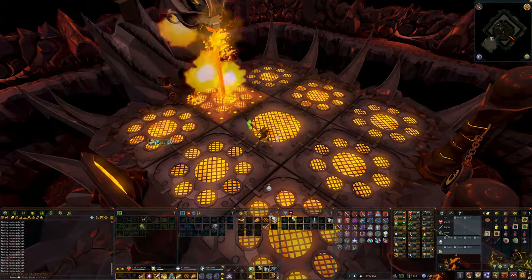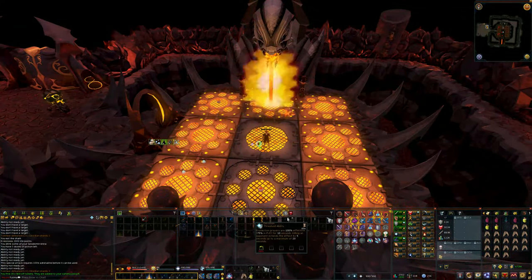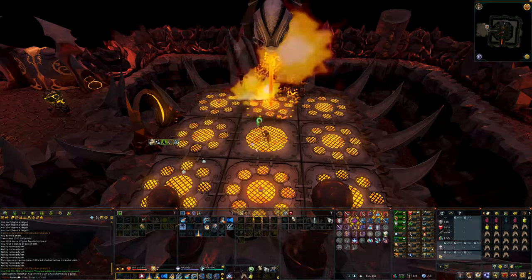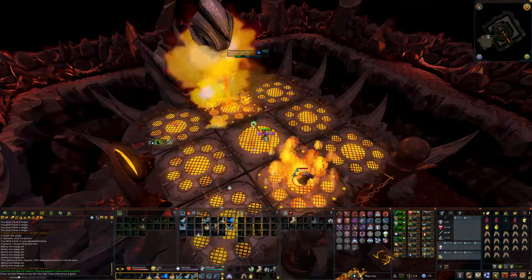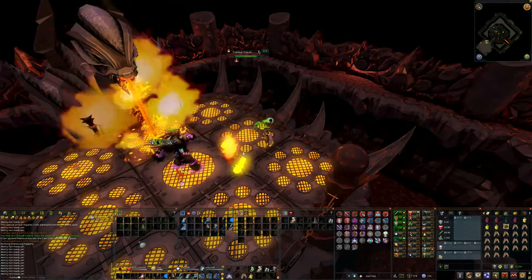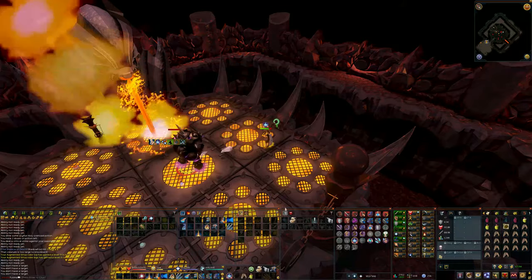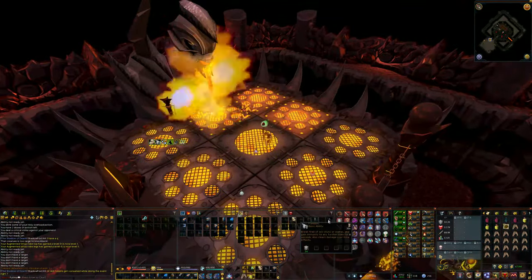This is also a great way to train for Hardcore Ironmen because it's a safe death, much like the Fight Kiln. The only thing you'll lose on death is half of your obsidian charge you would have received if you'd left the arena alive. If you leave through the actual gate of the arena, you will receive your obsidian shards.